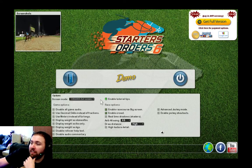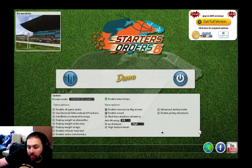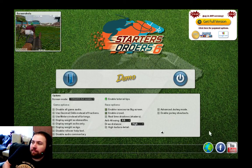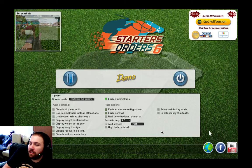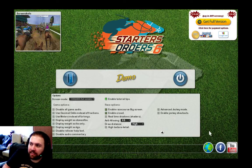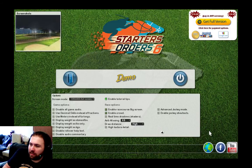This is the first screen that you load into. As you can see, this is the demo version. It's available from Starters Orders dot com. You can download it — it's a week of racing, a selection of racecourses. The full version is available for $19.99. It's still in beta at the moment, and I think it goes up to $24.99 when it comes out of beta.